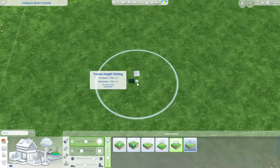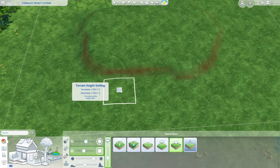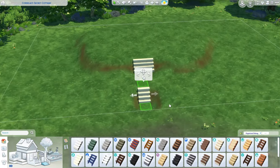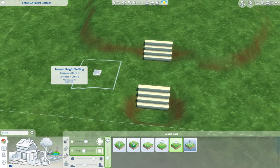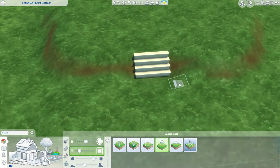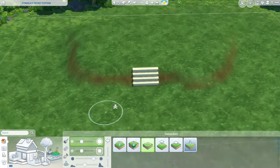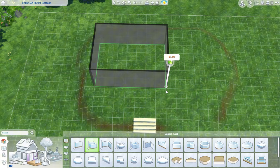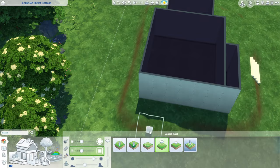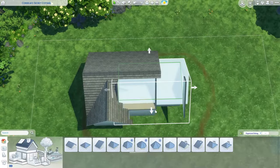Hey everyone, welcome to my YouTube channel. Today in the Sims 4 I wanted to make an autumn cottage. I did mess with the terrain tools a little bit just to raise it up on a hill, because I never did that before. This one is just so simple - it's not that serious, just a small cottage with only one bedroom and one bathroom.